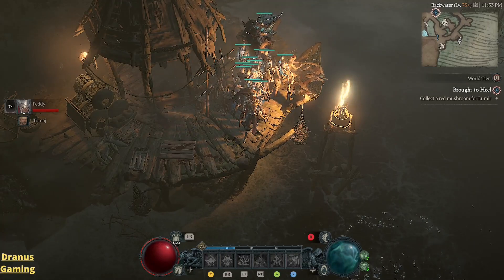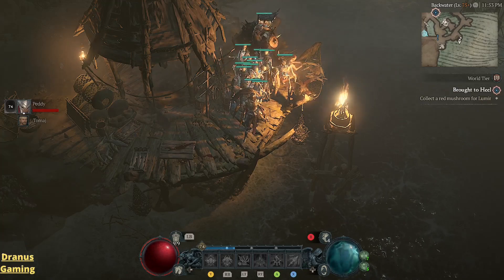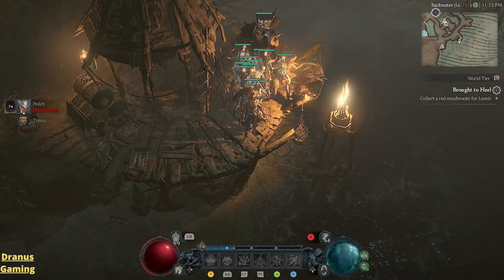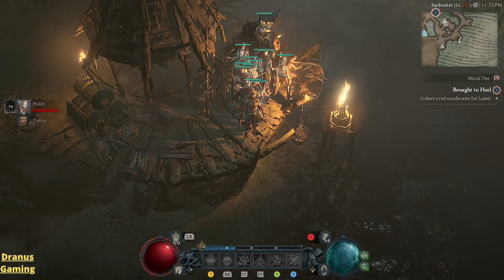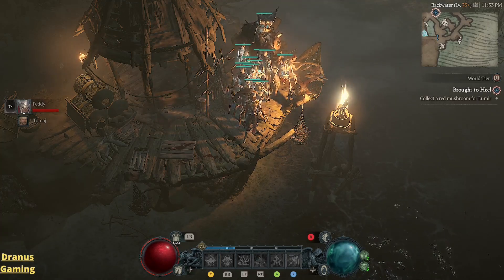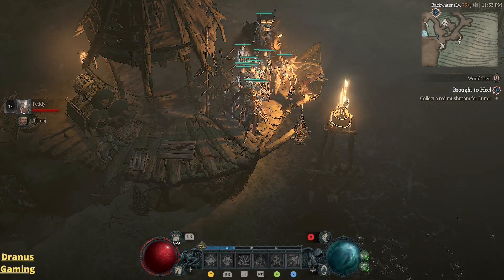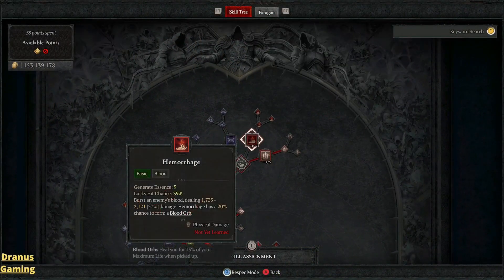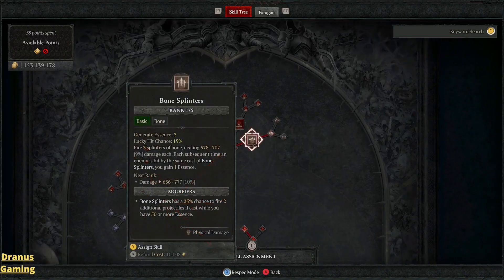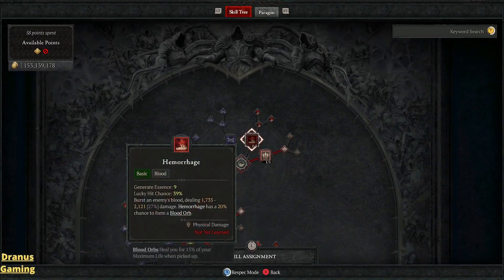Hey! How's it going? Trainer here. Welcome back to Diablo 4. This time a Necromancer. I'm level 74 and I'm a minion-based build. Let's go over the items, the skills, the paragons, the book of the dead and also some gameplay. I am playing with the controller. I really like this with the Necromancer, especially because most of the time you will just be picking up items and things like that. I can always recommend playing with a controller in Diablo 4.